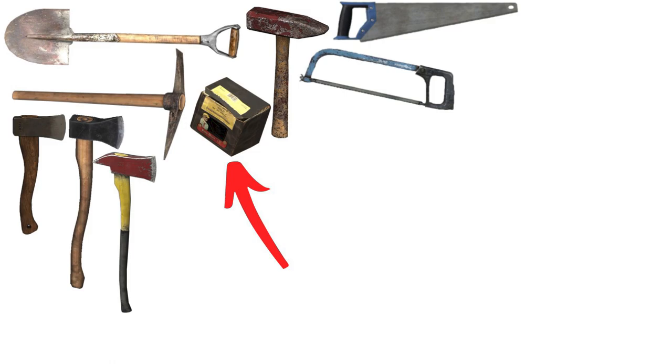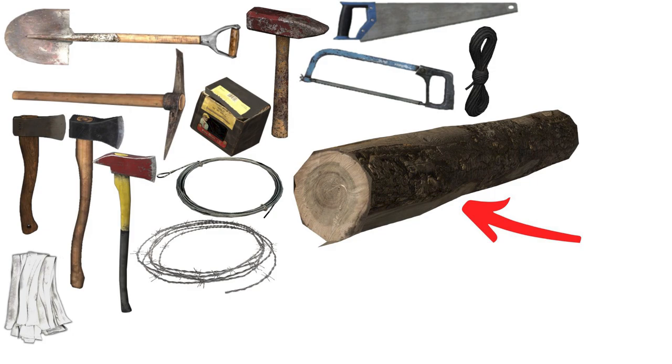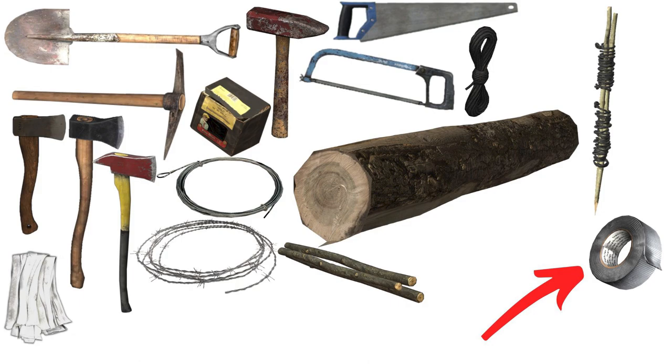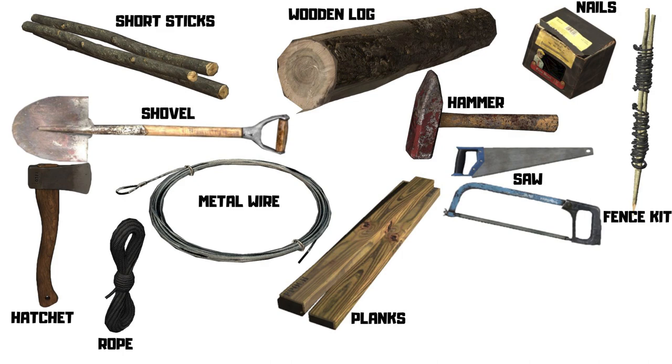So a splitting axe or a firefighting axe. We need a hammer, a hand saw or a hacksaw, a box of nails — always nails, lots of nails — rope, some metal wire, maybe some barbed wire if you want, some rags possibly, wooden logs always, some short sticks, a fence kit, some duct tape or sharpening stone to repair, and some planks. And that will about wrap up what you do need.